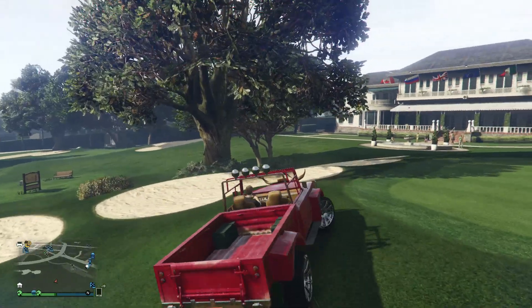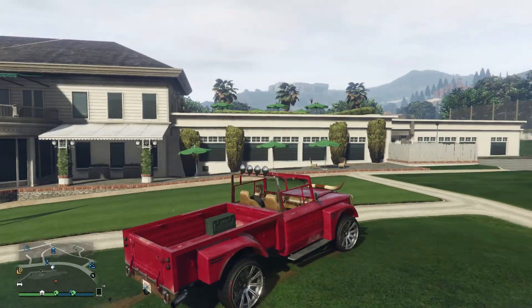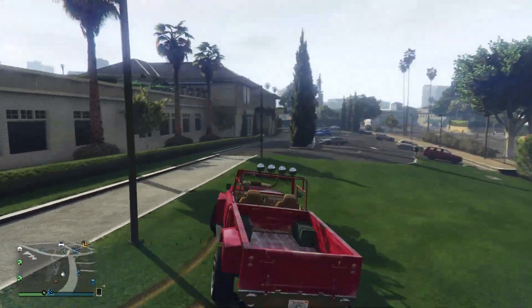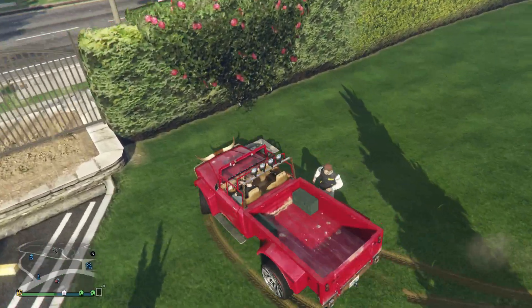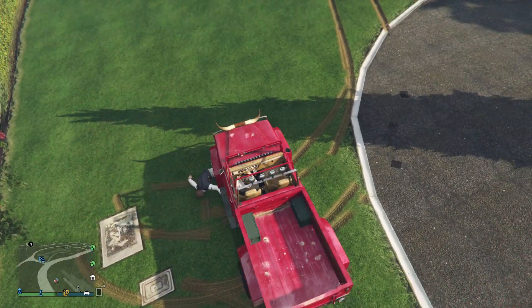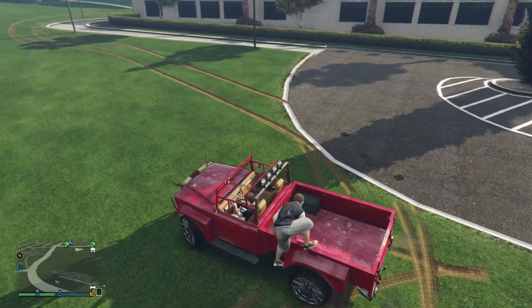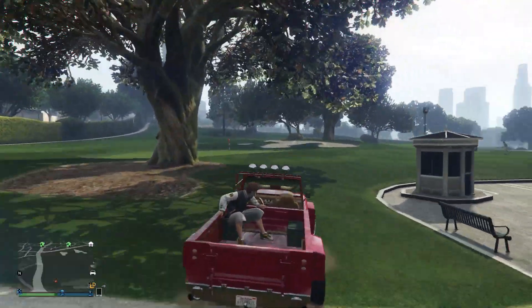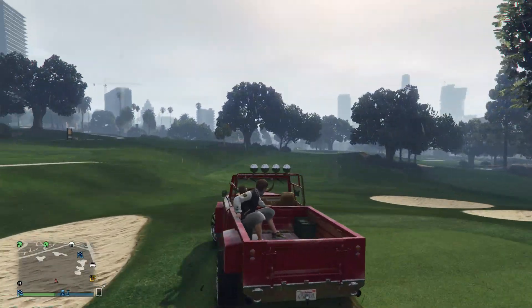It's one of those glitches that are sort of random, but that's what makes it fun. A couple of things to know: you want to make sure both doors of the Canis Bodhi are on the vehicle at all times. If you crash and one of the doors falls off, you'll unfortunately have to go repair it or call for another one. Also, make sure that when your friend dies, he doesn't try to respawn as fast as he can, because you need his dead body in the front of the vehicle for it to take off.